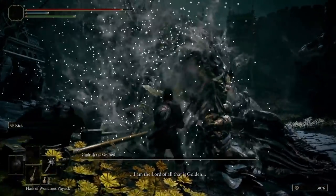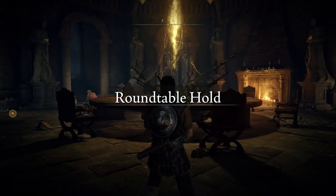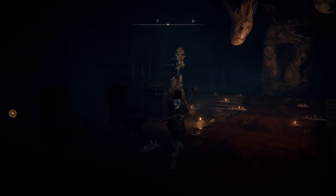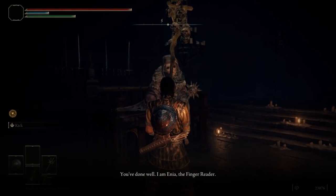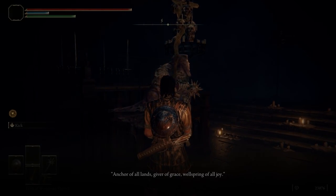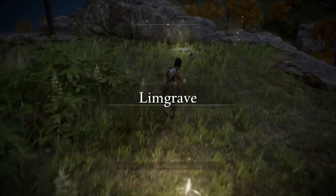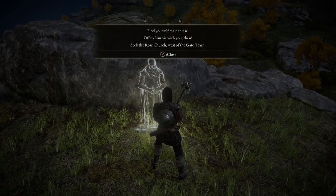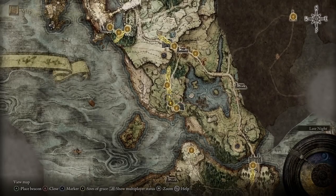After defeating Godrick, just make sure you light the grace, and then travel back to the First Step to speak with Varre. He'll tell you to visit the Roundtable Hold and speak to the Two Fingers. After exhausting the dialogue of the finger reader, before you leave, pay a visit to the Twin Maiden Husks and purchase a longbow. Then return to the First Step to discover Varre has left you a message letting you know of his whereabouts. From there, travel back to Godrick's arena, where you'll be able to enter Liurnia of the Lakes to the north.